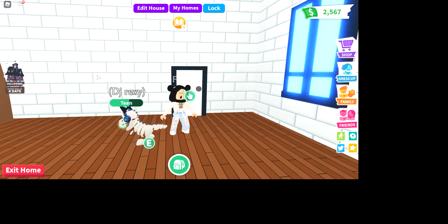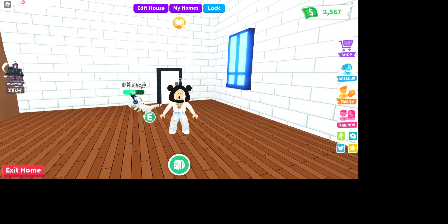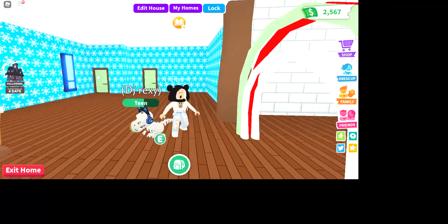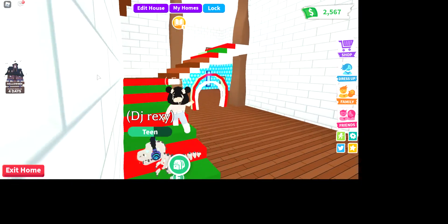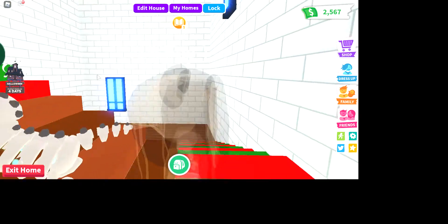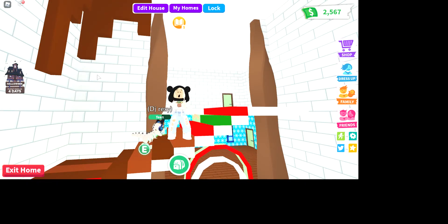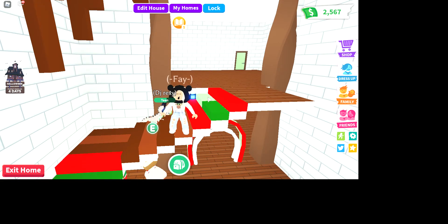Hey guys, I'm Fey and today I am playing Roblox Adopt Me. I'm going to be decorating my ginger house. I already decorated a little bit but I don't think it's enough. I don't remember when I got this house but I decorated it a little bit more before starting this video. I don't like those stairs and I put chocolate in there — it feels like Christmas even though there's sweets everywhere.